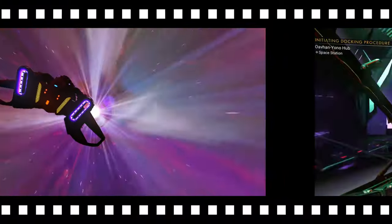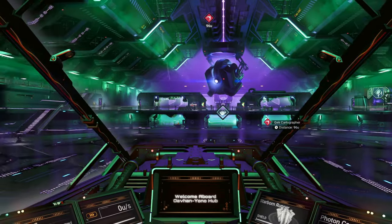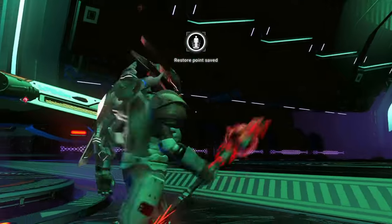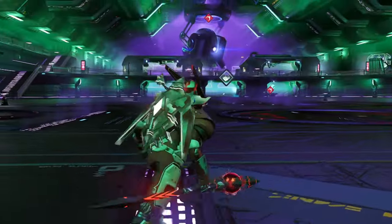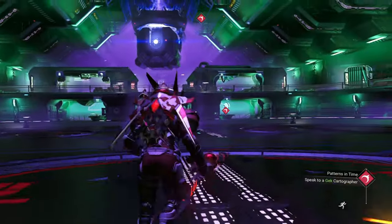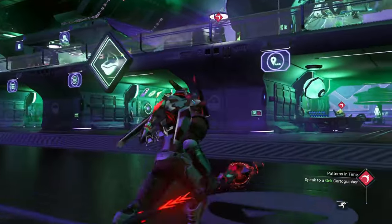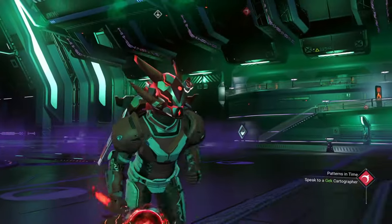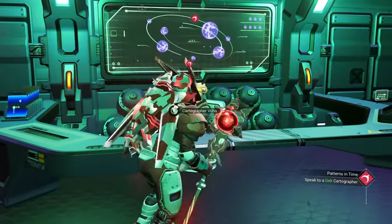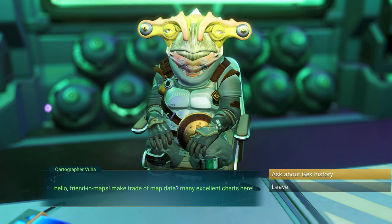This is the first GEC station I've come across that has a purpley type interior — purple and green. It looks freaking insanely cool. Looks like something out of Tron or something. What the actual flying fudge — this is really awesome, the ambiance in this one. Let's go and speak to the old GEC cartographer. This is epic! Looks like if the Joker out of Batman had himself a Joker cave, this would be freaking it, mate. Let's head on over and go speak to the cartographer.